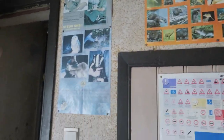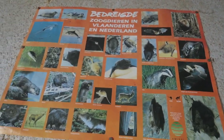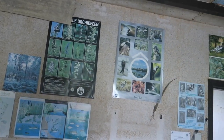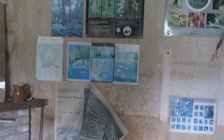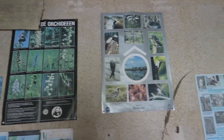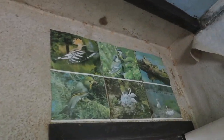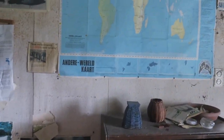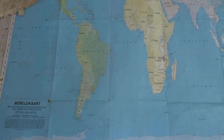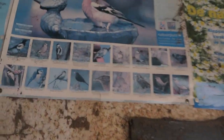Everywhere you look it's all animals — he must have been an animal lover. There are some animals from Belgium, like fish and bats as well. He was probably a nature lover. There are some birds here and even more birds over there. And here's actually a world map. He was definitely a bird lover — look at all the birds you can see!